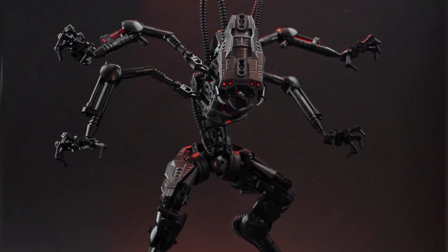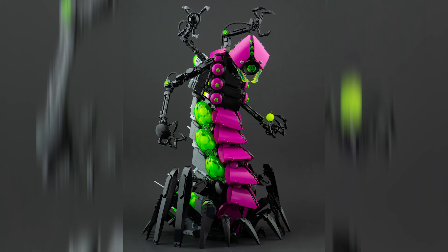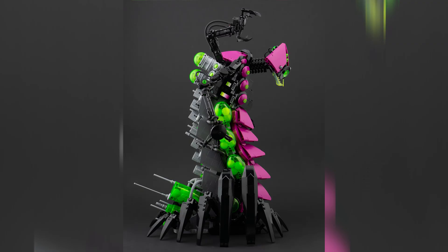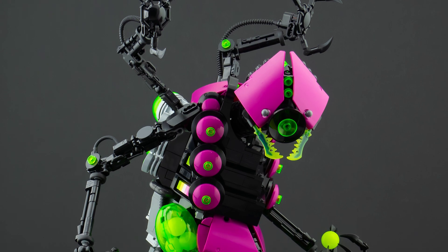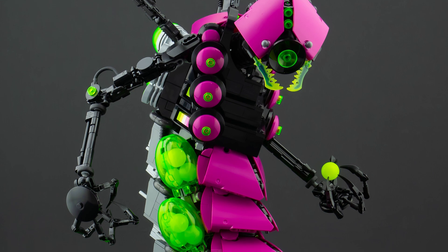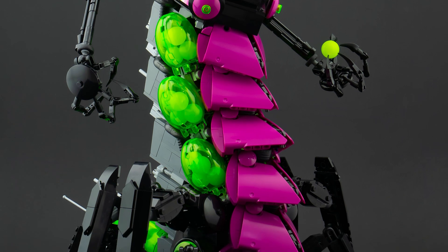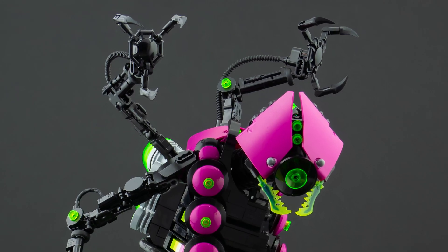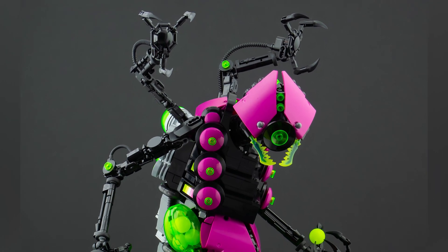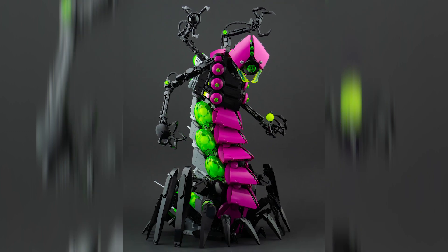Before I realized that this plague mech theme was something people were building up throughout the week, the number two build is also one of these plague mechs. It's Centipede from Anthony Wilson. The dark undertones of the world this thing must come from cannot be understated, though there are a few more color highlights — the bright magenta Technic plates jump out, as well as the neon trans green. The name Centipede doesn't need much explanation, though the body has a somewhat caterpillar-esque style with a ton of spider-like legs at the bottom. The arms and fingers have a similar nasty clawed style as the last mech. These two were my favorites and the first of the ten I really liked this week.